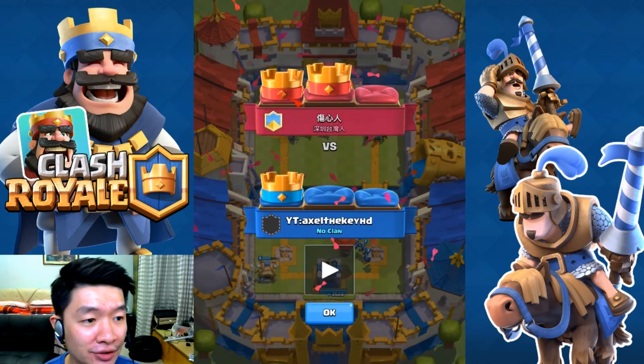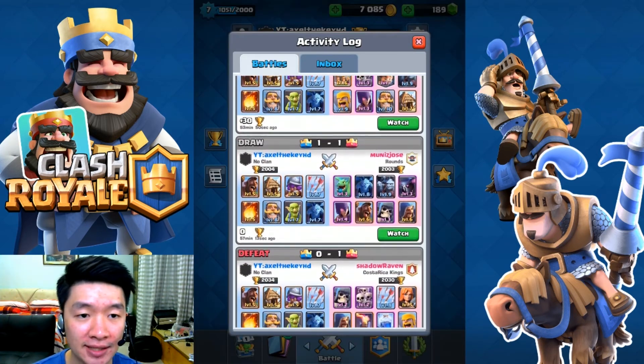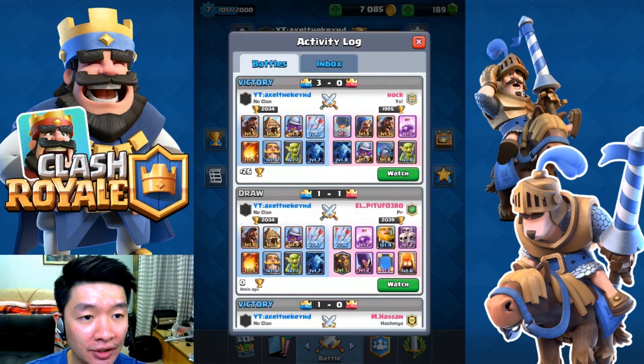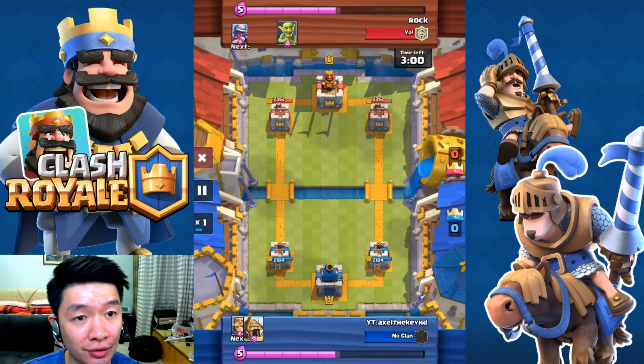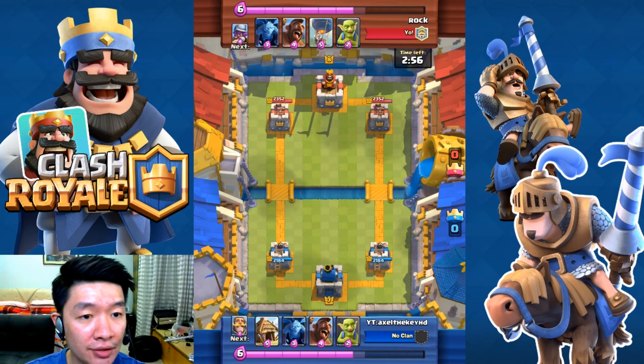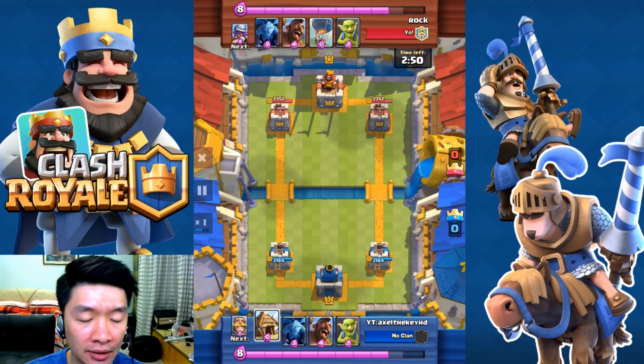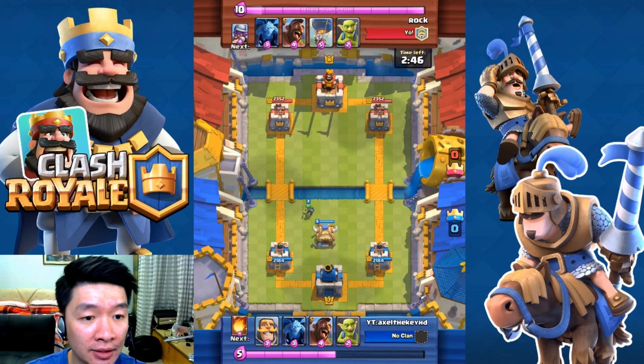Nice try dude for getting me on this one. More of the show — let's get right here. What did I get from last time? It is 3-0 score — I am 7 and you are 8. Goblin hut, and I'm going to place it in the middle as always.